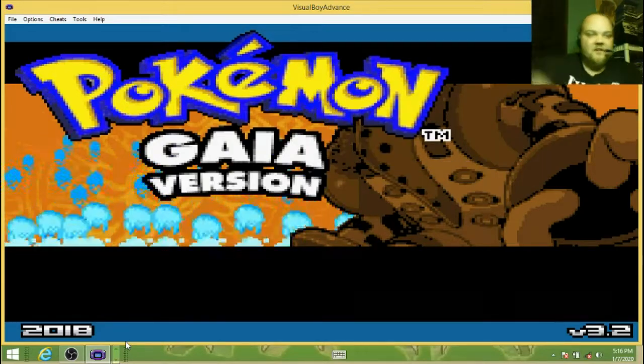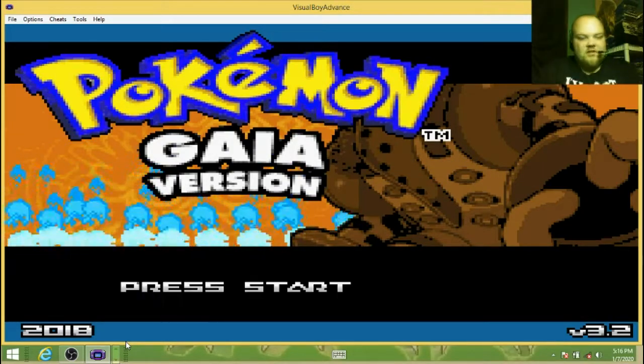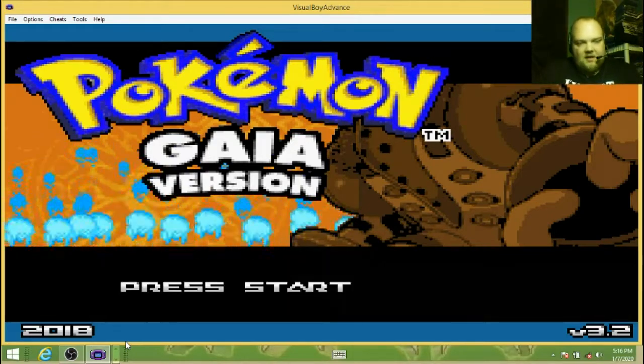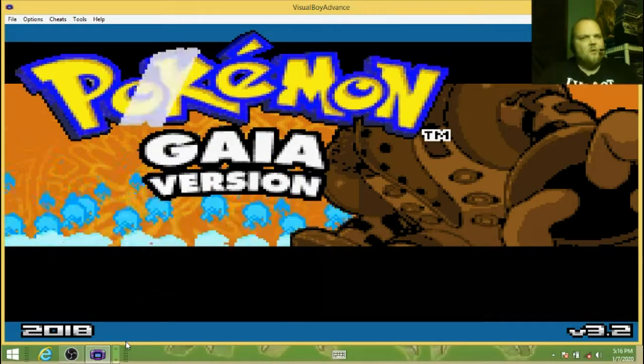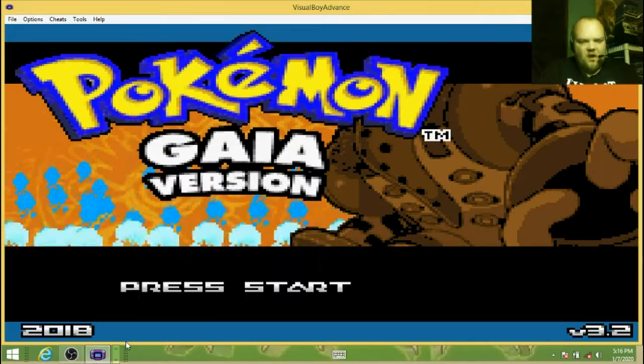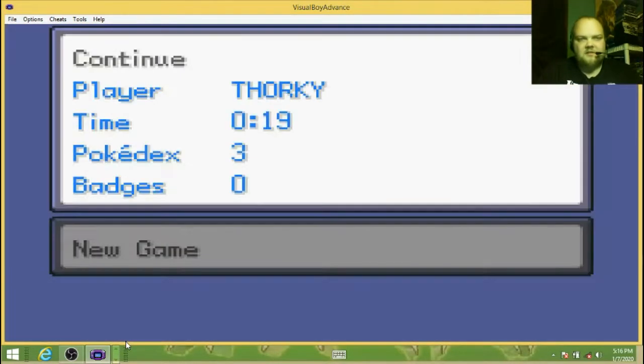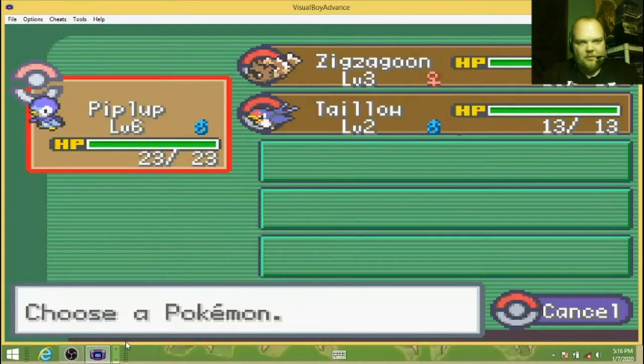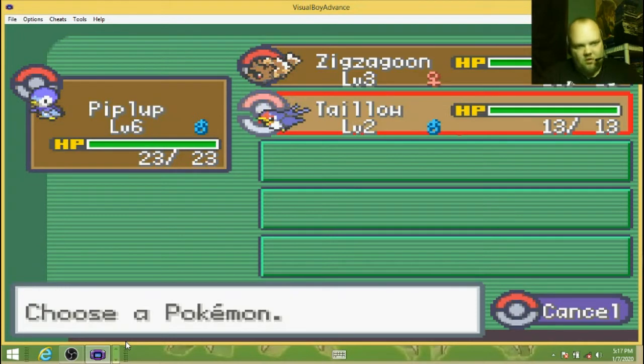We're going to get right into this. Last we left off, we just got our starter. I got Piplup, and we just beat our rival. Now we're continuing finding out where all these tremors are coming from. Our first two Pokemon we caught were Taylo and Zigzagoon, of course.